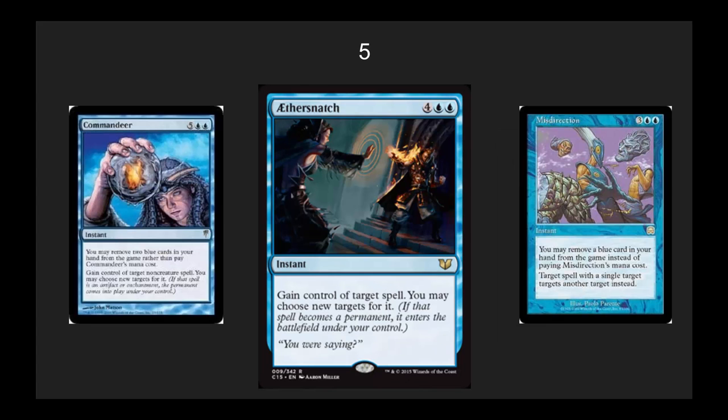Number 5, I've got Aether Snatch. This is crazy — gain control of target spell, and you may choose new targets for it. This is similar to a Misdirection or a Commandeer, except it works on any type of spell and it can have multiple targets. If you've got the mana, Aether Snatch is a powerhouse. I am trading for these just for fun in EDH. They're very reasonably priced to start out. Are they going to see play in eternal formats? No, but they're going to see lots of play in EDH.